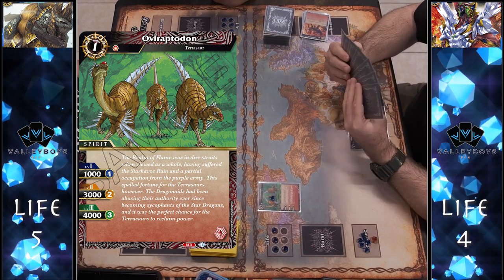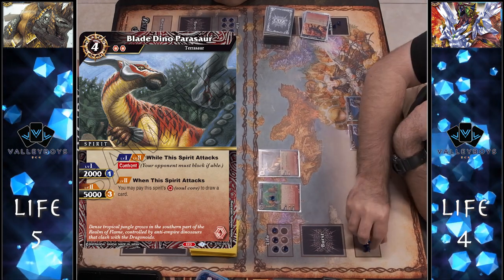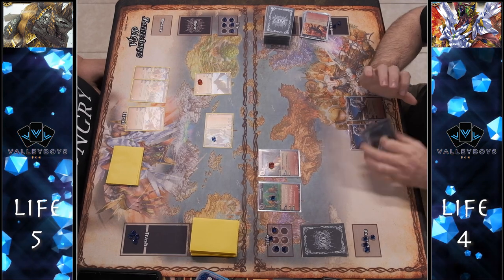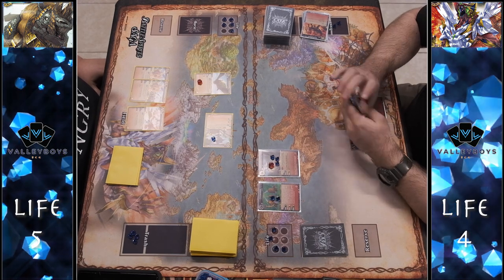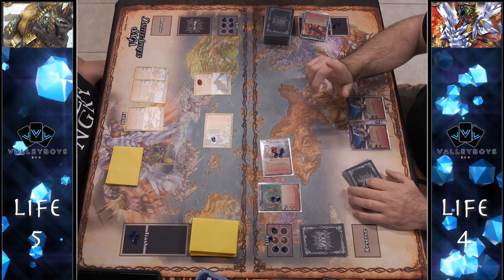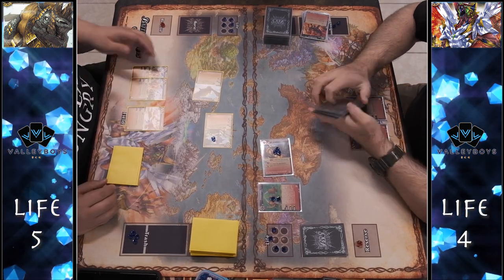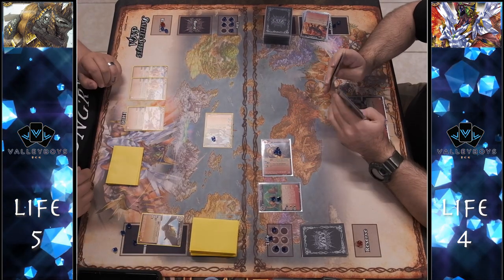We see the Eraptodon come down — a one-cost, one-reduction, very strong red card — then the Blade Dino Parasaur, a Confront spirit, so we know that Turtle is going to die. He places another burst and moves his cores around. With four cores on the Parasaur he swings and uses the effect to send the soul core to reserve for an extra draw. I'm forced to block due to Confront, but thanks to two Blessed Cathedrals I ramp two extra cores into reserve because a yellow spirit was destroyed.